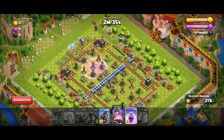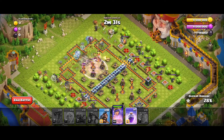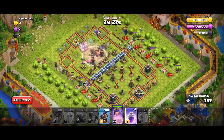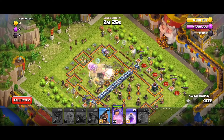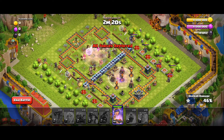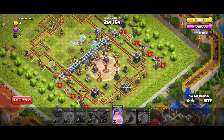Drop 1 Rage over the center Inferno and wait for a few seconds. As the Bomb Tower gets destroyed, use all the Hogs. Drop the last Rage over the middle Inferno. That's it! Now enjoy watching the gameplay.